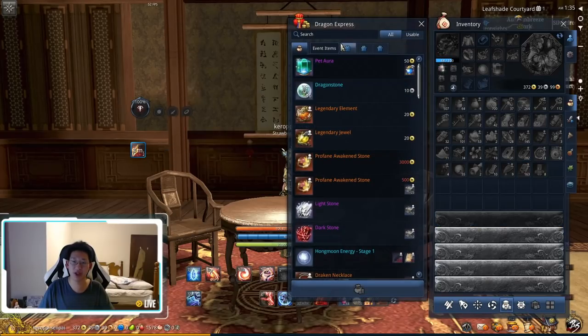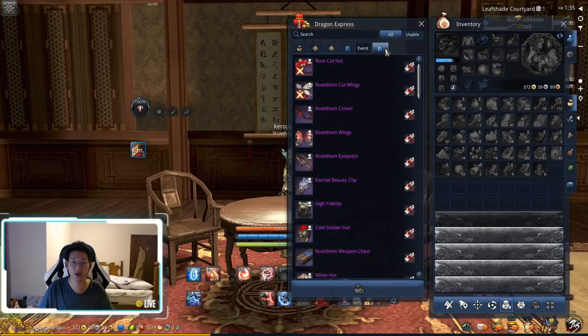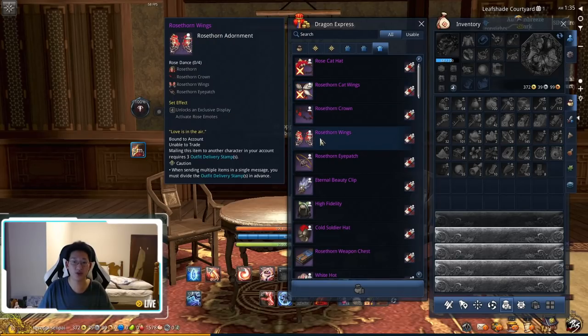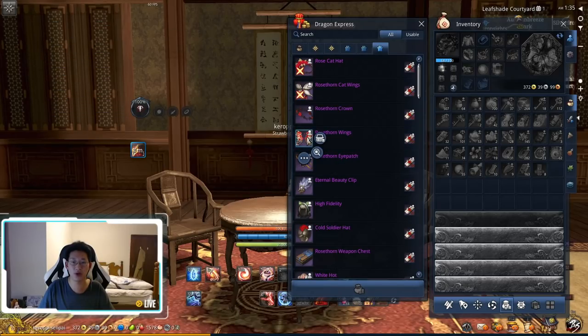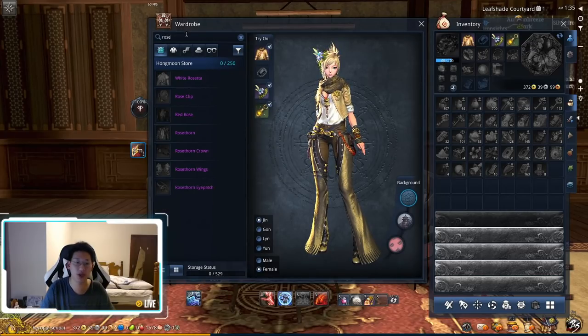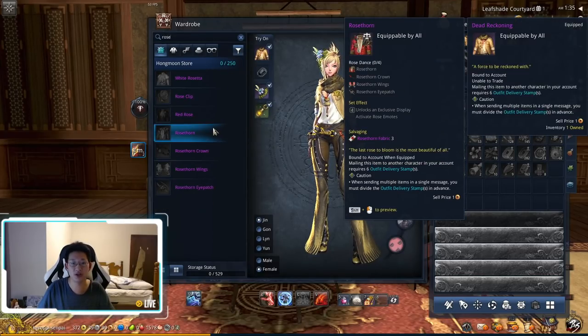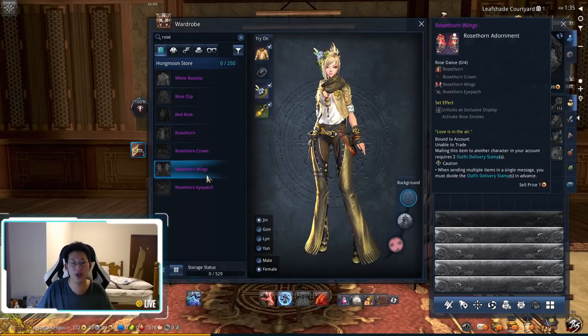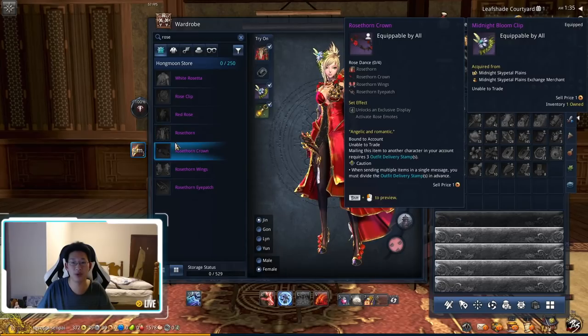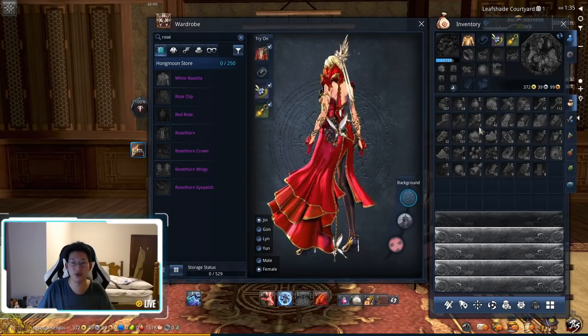When you go to the Dragon Express there's a third tab called Events, and you can see the Rose Thorn Cat Wings as well as the Rose Thorn Wings. However, if you try to shift-click or preview them it doesn't work. The workaround is to press F3 to bring up the wardrobe and type 'rose' — you can see the Rose Thorn costume, crown, wings, and eye patch, and this way you can actually preview them or put them on.